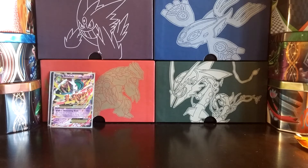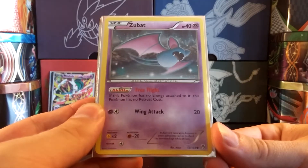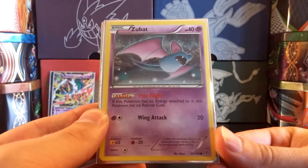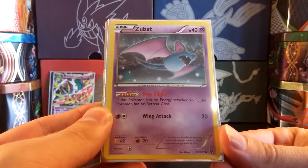Next up, I'll be running the Bats in this deck. They're such an integral part - without the Bats, you're really not doing anything. You're only hitting for 110 and not spreading the damage you need. I've decided to run a 4-4-4 line of Bats. So 4 Zubat - the Plasma Storm Zubat with the ability Free Flight. This Pokemon has no energy attached to it and no retreat cost, so you can just throw up a Zubat whenever you want. The evolutions also have Free Retreat, so having an entire line of Pokemon with Free Retreat that you can throw up while powering up your main attacker is very nice.